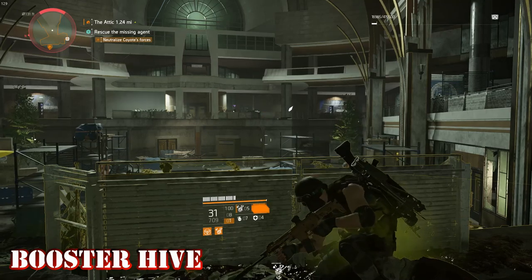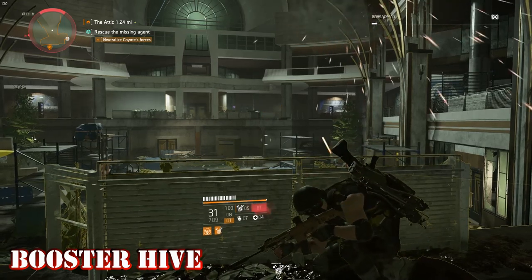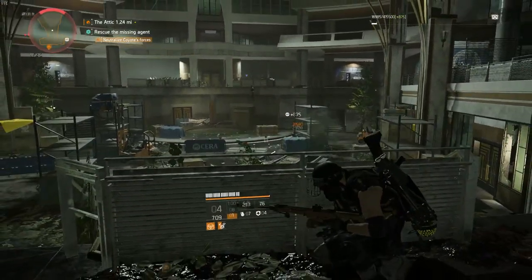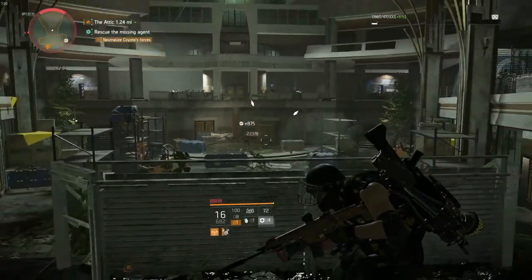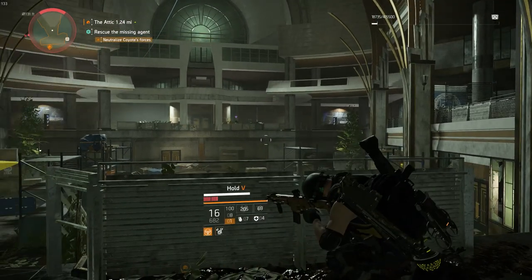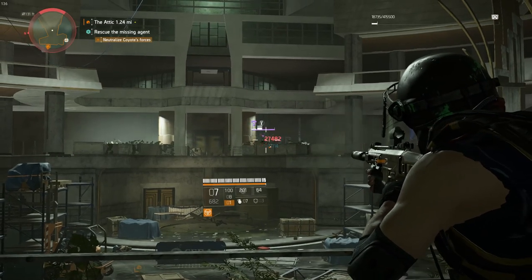Of the three that I did test, my least favorite was probably the Booster. I don't really see the purpose of a speed boost, and weapon handling is nice but not really necessary. The one nice thing is the cooldown reduction, but I tend to run skills that don't have very long cooldowns. If your build centers around skills with a long cooldown and you don't have a preference for your other skill, this might be a good option to check out.